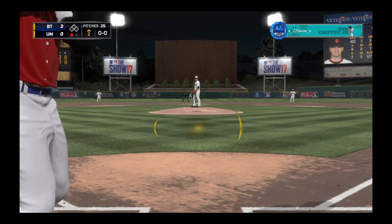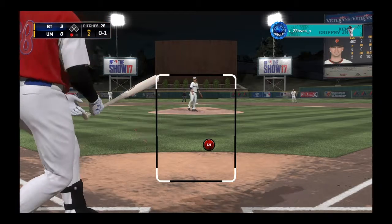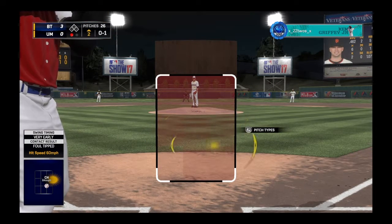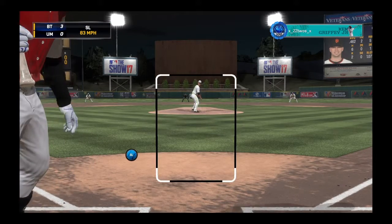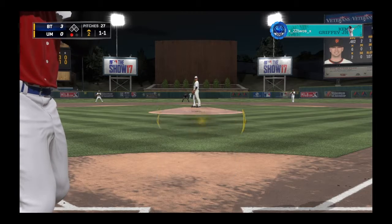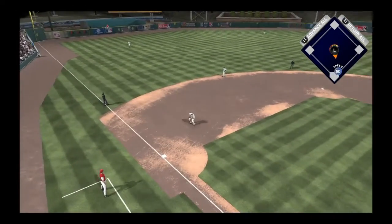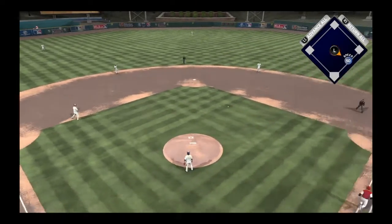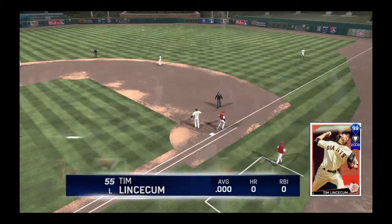Going with the rookie Posey here. We usually have Mauer in the lineup but I wanted to give Posey a shot — I've never used him online, just in the MQ grind. Have a 1-1 count. We get a swing on the fastball, a little lower than what I wanted, but that's an easy ground out to third base. Two down.